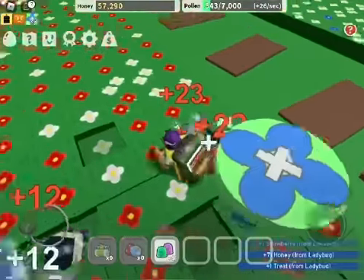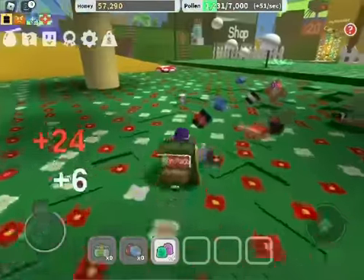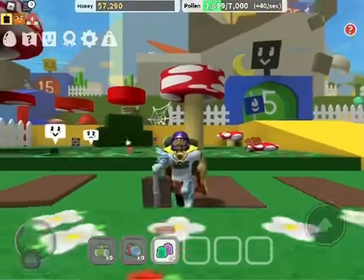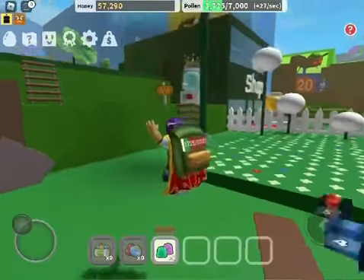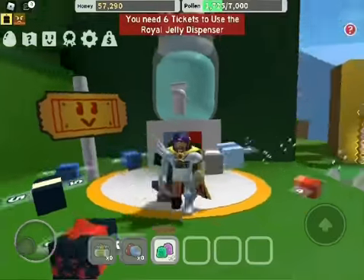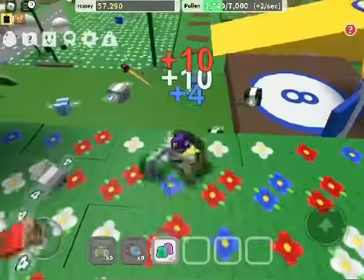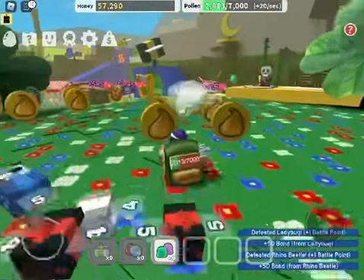Yeah, so basically you just defeat everyone — and that was actually a rare sprout, they're really hard to find. It gave me a lot of good things like a lot of royal jelly, which is pretty hard to find. In different places you can get different royal jelly. Up there you can see there's royal jelly, and over there is the ticket person and smiling person. This is a royal jelly dispenser — you need six tickets to get it. There's a vicious bee, which is the best and rarest one.